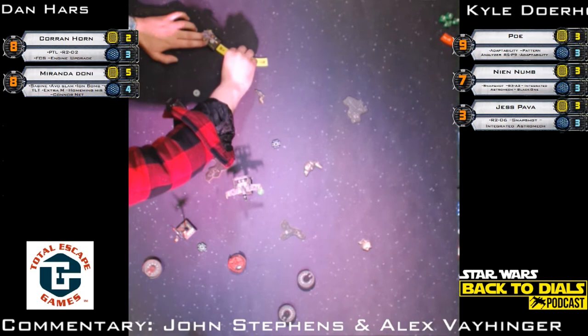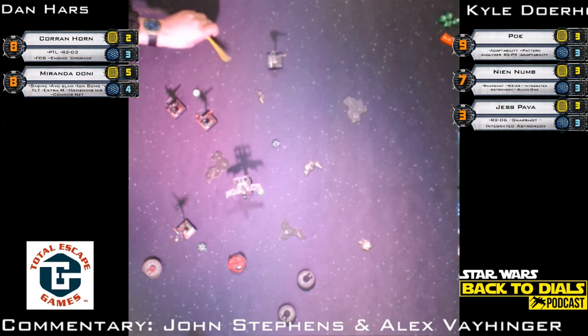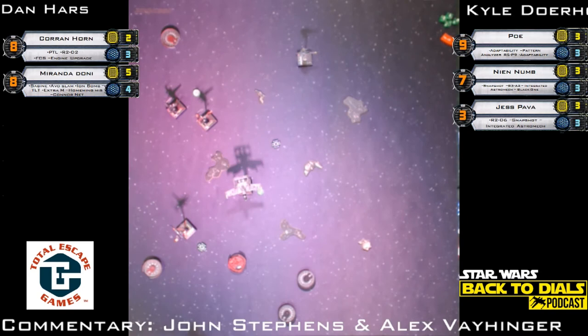Corran Horn defensive — long bank maneuver, getting far away from those two X-Wings. Corran is powerful but can die quickly if focused down and that's a big chunk of your list. We get a boost after that three-bank maneuver — that'll put him at range three of Nien Nunb, maybe out of range of Jess. It's hard to tell on the top-down camera, but I'd agree Jess isn't going to get a shot. Dan may have put Miranda in a spot behind all three X-Wings — good for him.